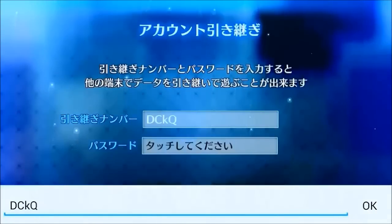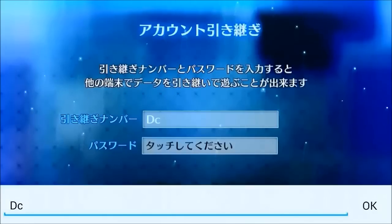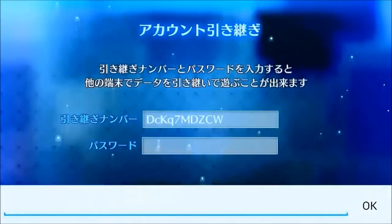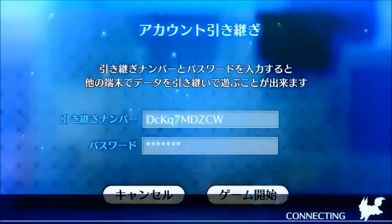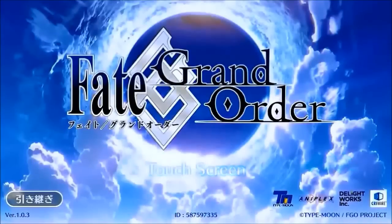Now let's start typing in the code and the password that we set up earlier. Oops, sorry guys — my caps lock was on. If everything is correct, you will get this message. Click on the button in the middle and it will take you back to the title screen.